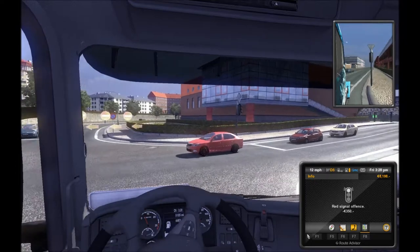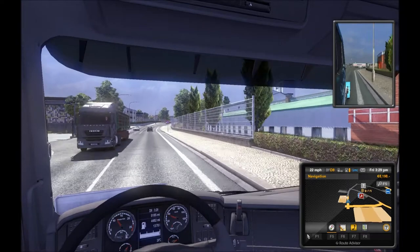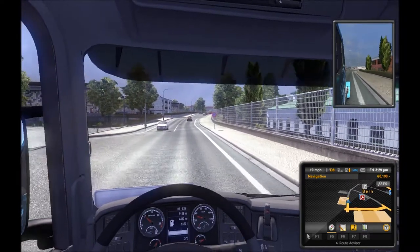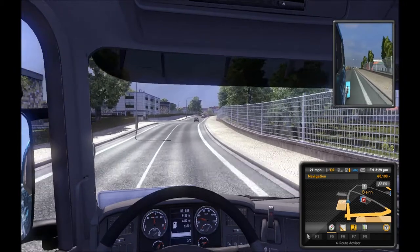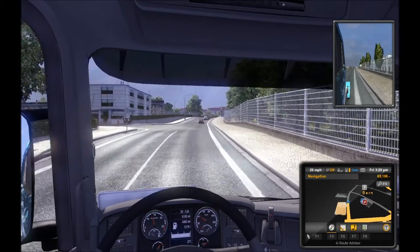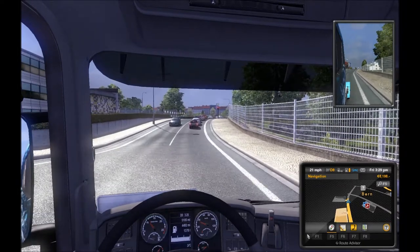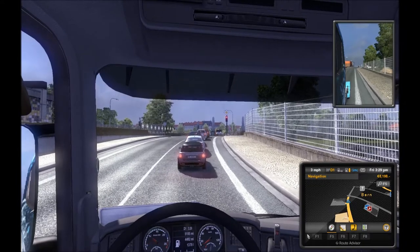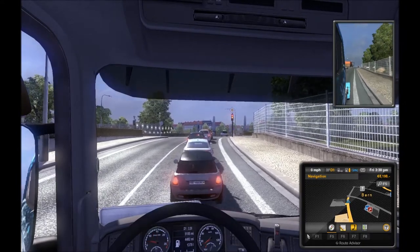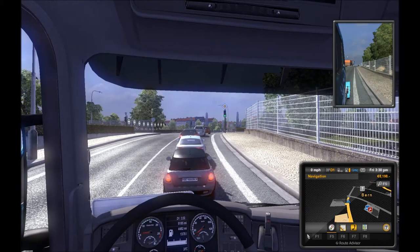Oh — that light wasn't green? Oops, my bad. It's probably a recruiting agency, but I've been to Bern before and I thought I unlocked all of these, but apparently I didn't. We're going to go down here and unlock it.